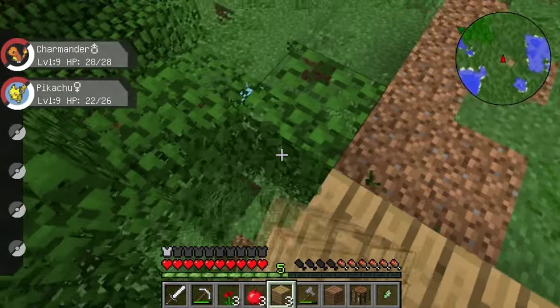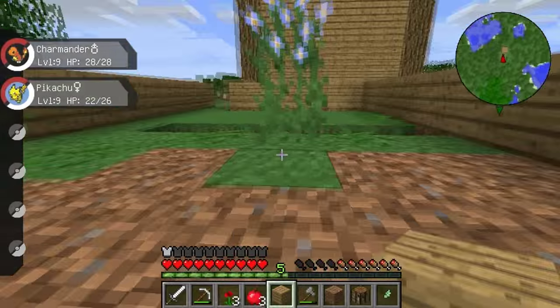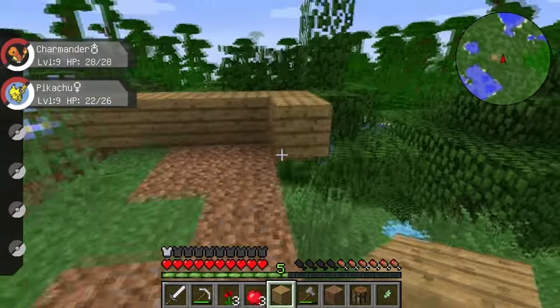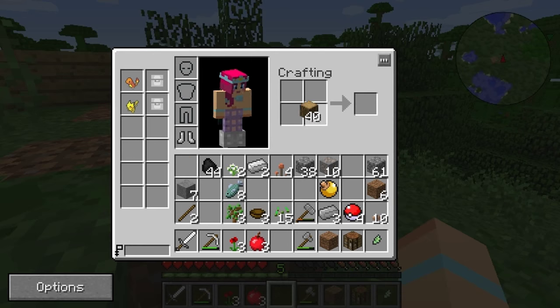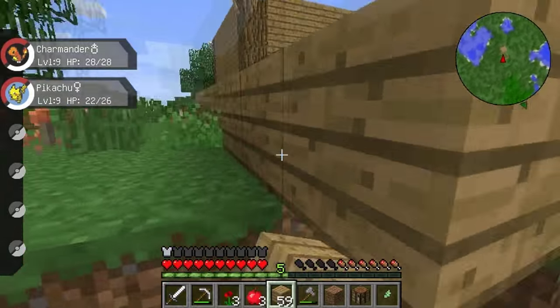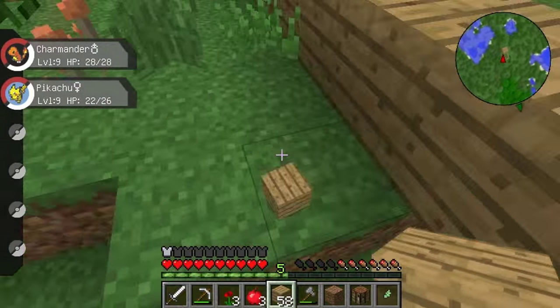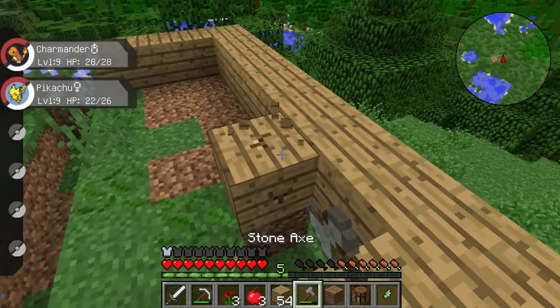And then we're gonna go round like this — and then that should be pretty cool, I think. You think there'll be plenty of space? I think that'll be pretty good. Let's get some more wood going — I've got lots and lots of wood now. That's awesome. And then round here like so. And I'm throwing things out because I'm a vandal apparently. There we go. Cool.